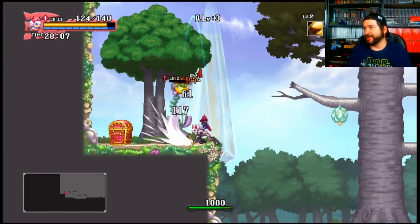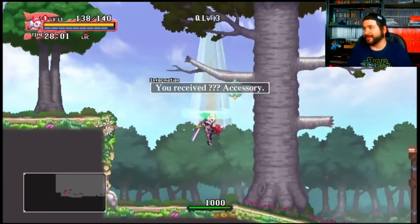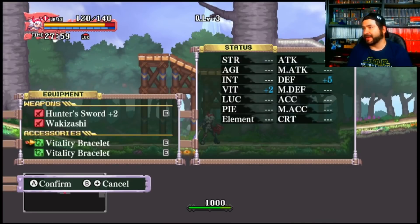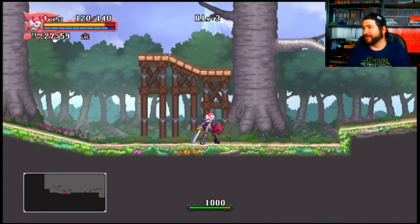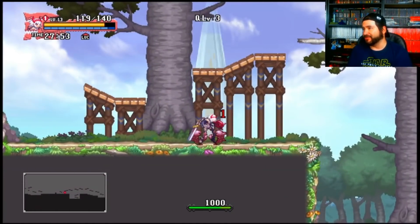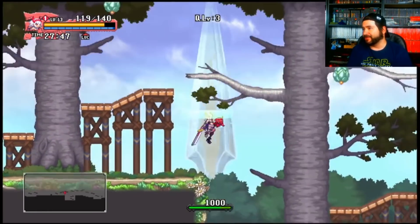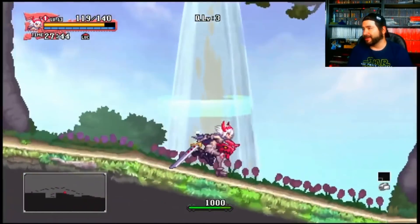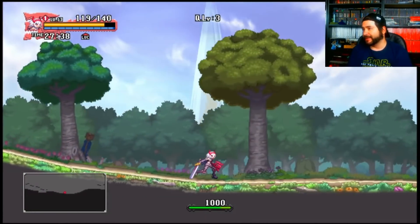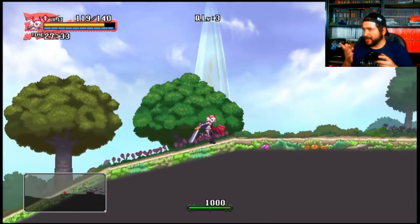I killed a Venus flytrap and got an accessory dropped. I can check my equipment, though it looks like I have to equip it after the round. But that's possible loot I can use to power up my character and make her stronger. Now I need to find the door I have to open, which is further ahead.